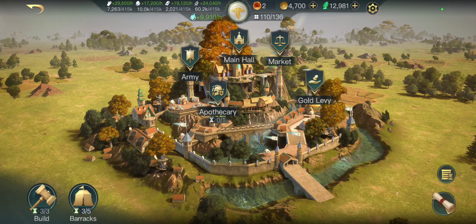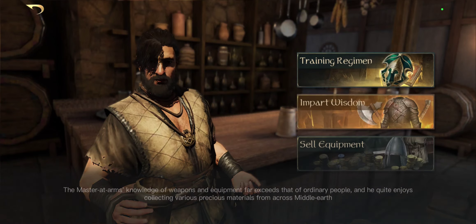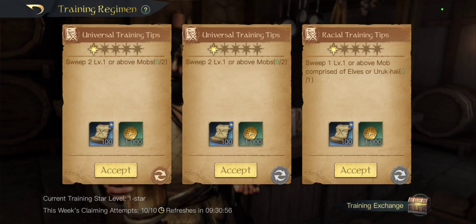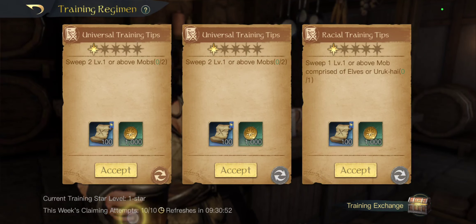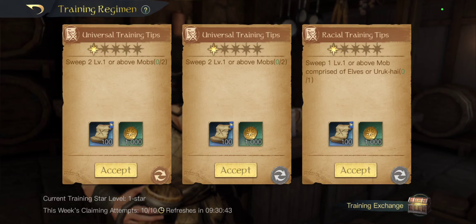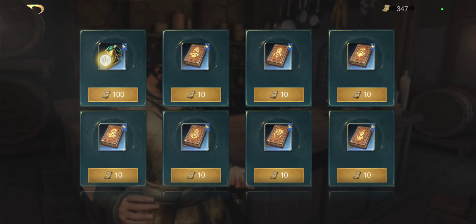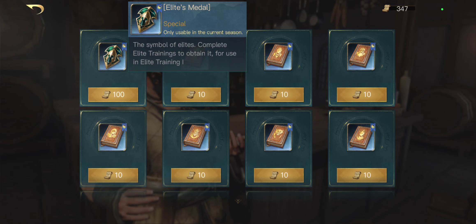The way you get the items you need is through the tavern. This guy has his training regimen menu. In here you do these quests — you only get 10 a week to do. I'm only at level 1 star, probably because I only have one elite unit. But you need these items, these trial records. You go into the training exchange and you need 3 of these to unlock the elite.